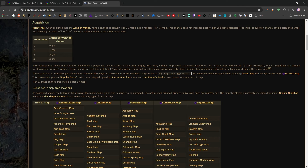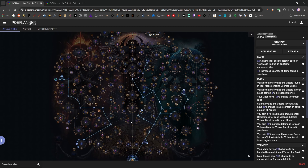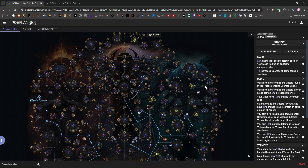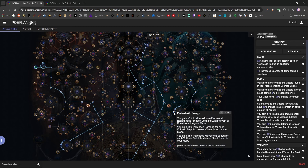I have two Atlas passive trees to show. The first is a very basic tree I used for my first clear — not even remotely filled in. The main point is to avoid all the map mod effect nodes at the top of the tree; I stayed away from every single one so I didn't make the nightmarish mods any more dangerous. I also forced Niko into the map using Packed with Energy — that 3% max elemental resistances, 105% increased damage, and 45% increased move speed are all very valuable when rushing through Tier 17 maps.